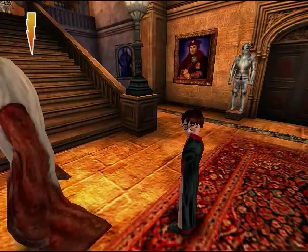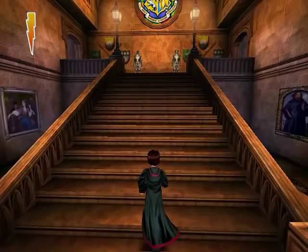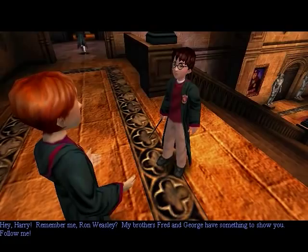I wonder if he gives that speech to every student. Anyway, I'm Harry now, I'm moving around. We're supposed to go up the stairs, off to our first lesson, which is Defense Against the Dark Arts. Hey Harry! Hey, it's Ron! Ron Weasley. My brothers Fred and George have something to show you. Follow me!